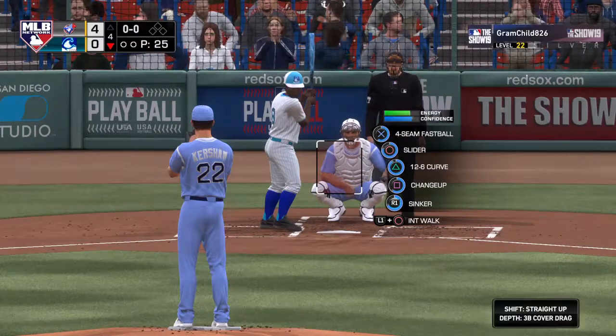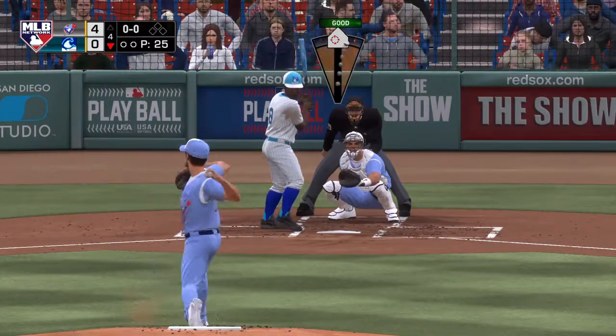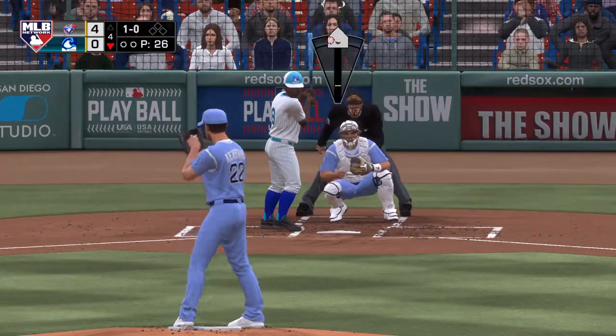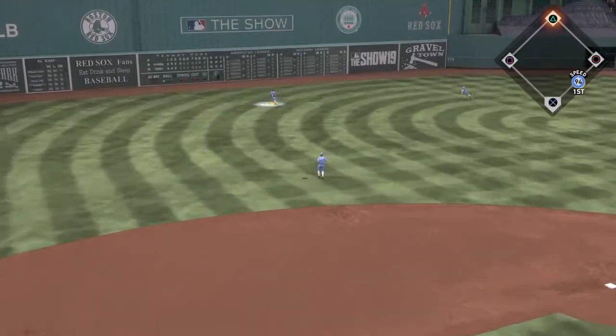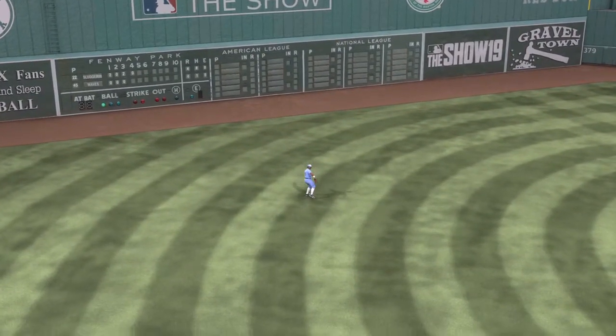Leading off the inning — Joe Morgan. Too much bite on the breaking ball as it's well off the outside. They've been getting shut down for a while since they've even had a runner on, so it's time to start looking for ways to make things happen — drop a bunt, get up on the plate.